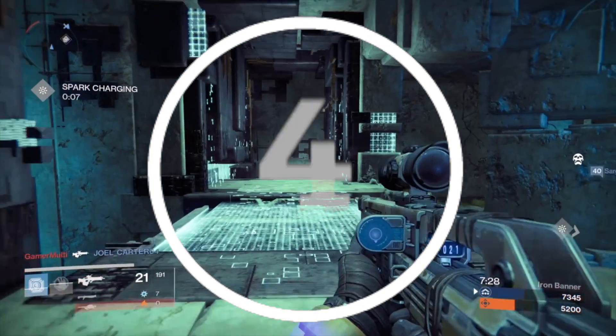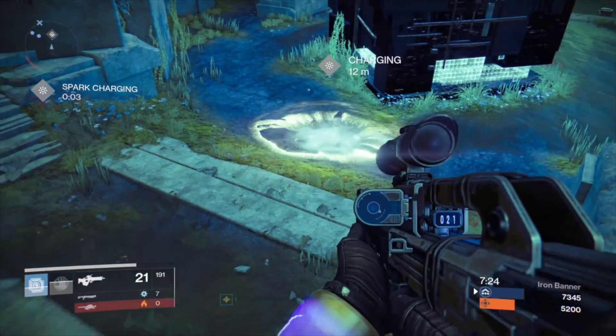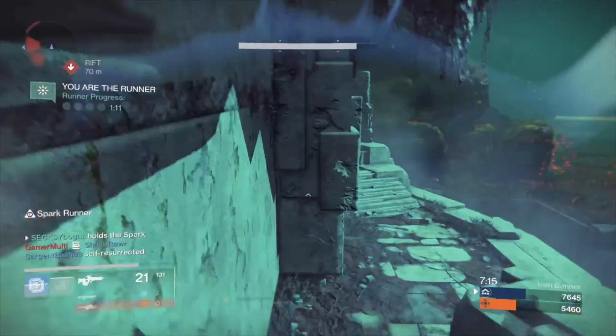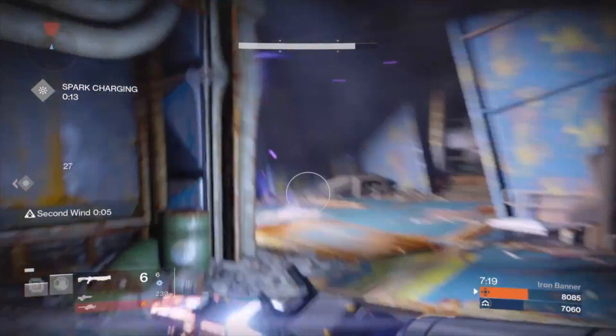Four, if you feel comfortable with it, use a high agility build and equip your Mida when running if you have one. When you have the Spark, you want to move faster. Personally, I like using my Voidwalker Warlock when playing Rift. Max Agility, Blink, and Mida Multitool makes you a really hard target to hit.